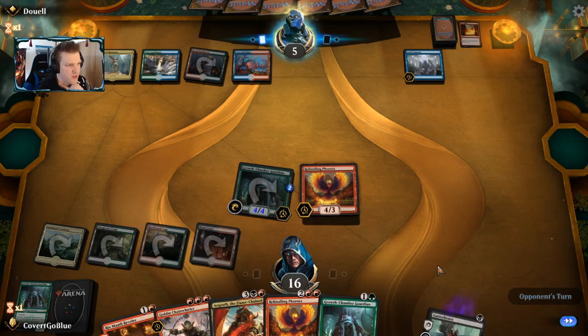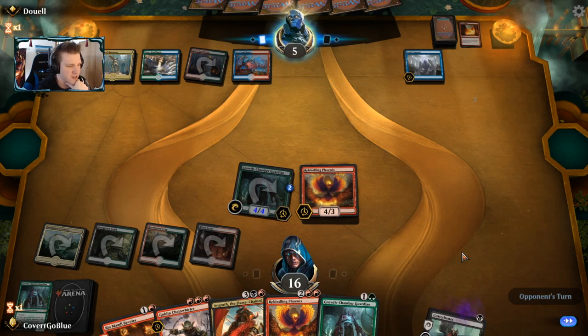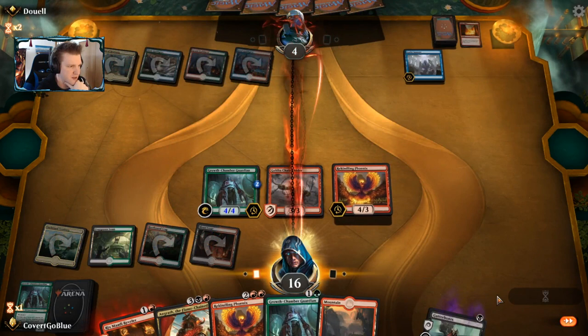Even a Gates Ablaze here won't kill the Growth Chamber Guardian, so the opponent needs a miracle. Get your Fs ready in the chat — here's a Hydrant Krasis for one. A very sad baby Krasis will face the wrath of the Goblin Chain Whirler, and that's all she wrote.